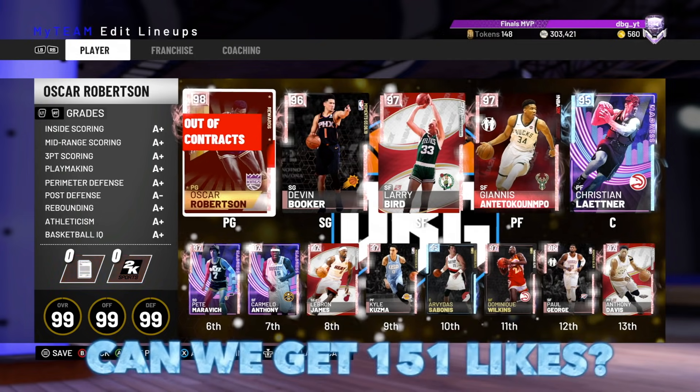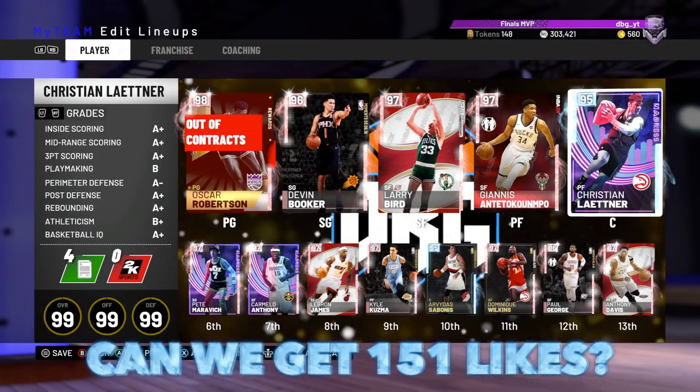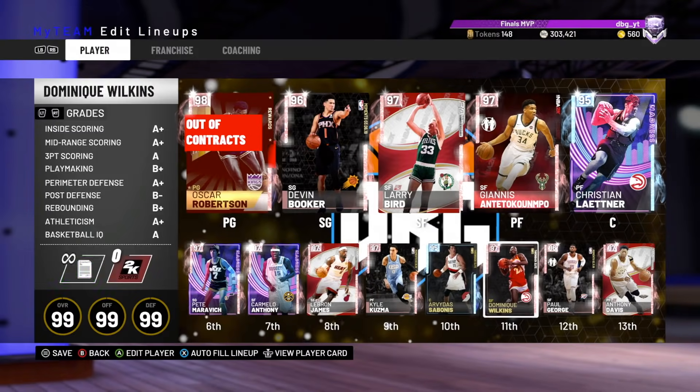The team we are running with is Oscar Robertson at the 1, Devin Booker at the 2, Larry Bird at the 3, Giannis at the 4, and Christian Leitner at the 5. The bench, we've got Pete Maravich at the 1, Melo at the 2, LeBron at the 3, Kuzma at the 4, and Sabonis at the 5.